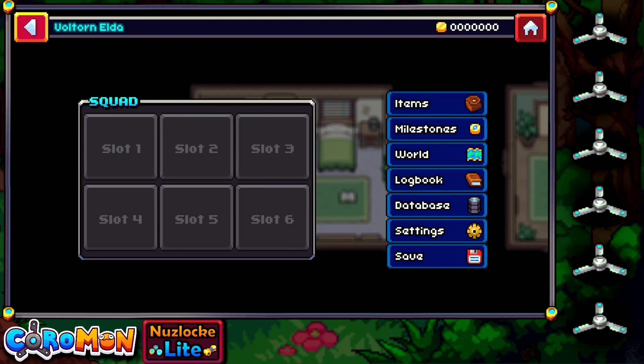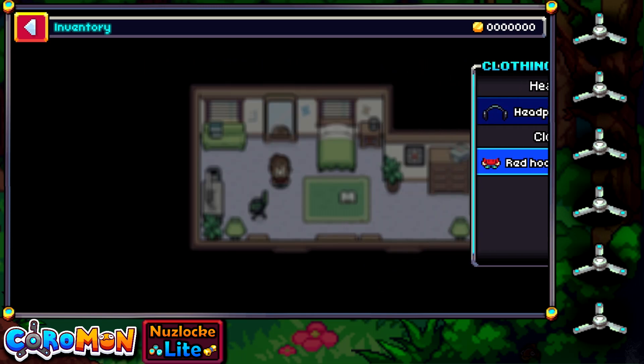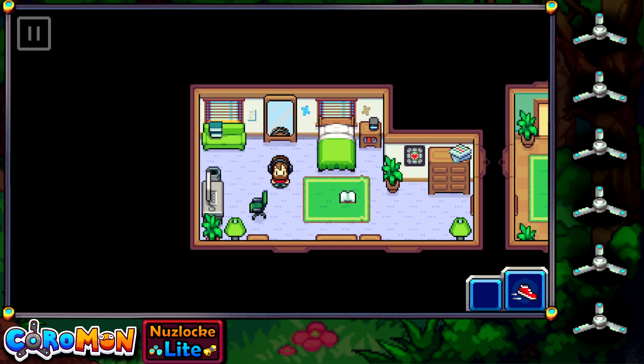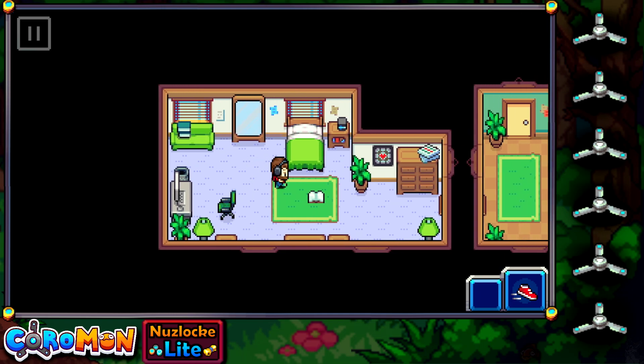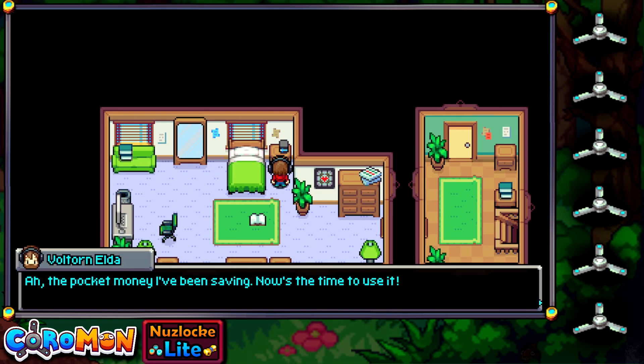So if we're not happy with something, we can easily enable or disable items — though you can't remove the red hoodie. As I mentioned, I did play the first 30 minutes of the demo before, so I do know where to find a thing here or there — like our pocket money that we've been saving. Now is the time to use it. It's not a lot, but 500 gold can mean the difference between life and death in the nearby future.